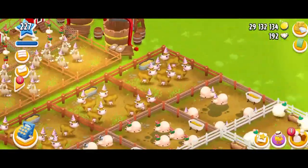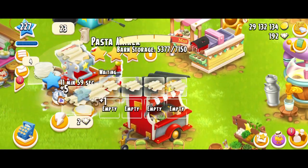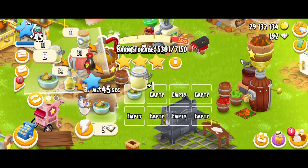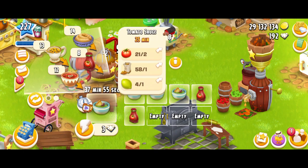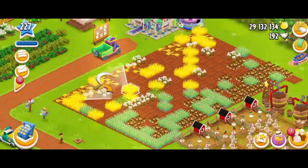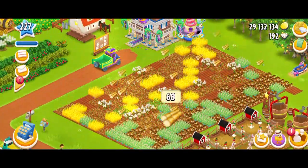Maybe I would just need to make some pasta over here. Let's make some sauce and some olive dips. And I think I'm going to need more of the tomato sauce. So I'm probably going to plant some sugarcane.